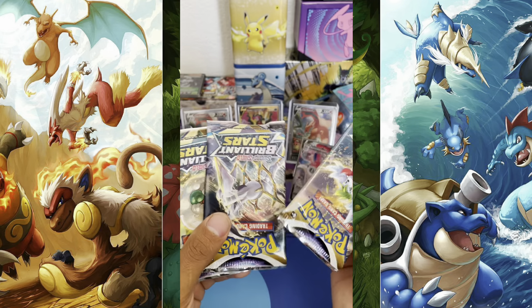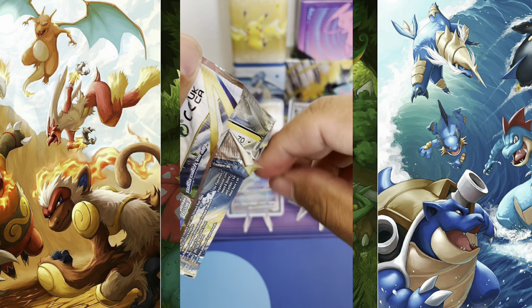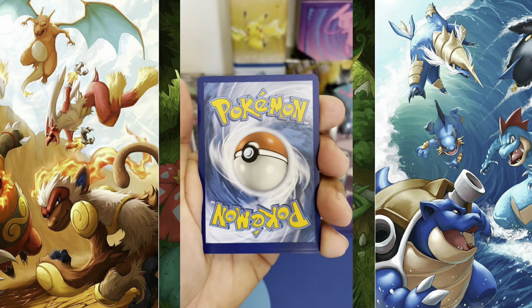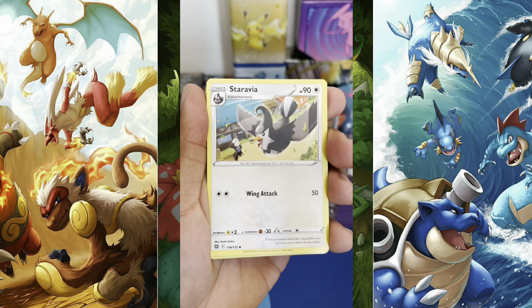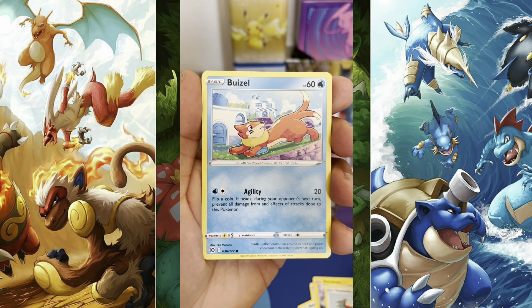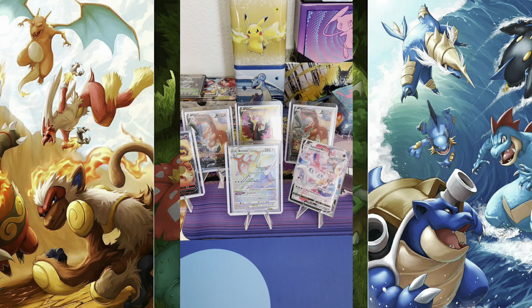All right, first three packs. I'm gonna start with this one — white border. White border is our first pack. Can we do white border magic? Usually we don't get anything on the white borders. Cards include: Staravia, Float Stone, Hunting Gloves, Budew, Electabuzz, Halucha, Buizel, Gible — reverse Grotto and a regular rare Flygon. Pack number one was a dud.